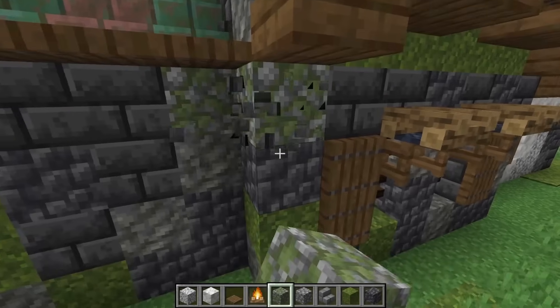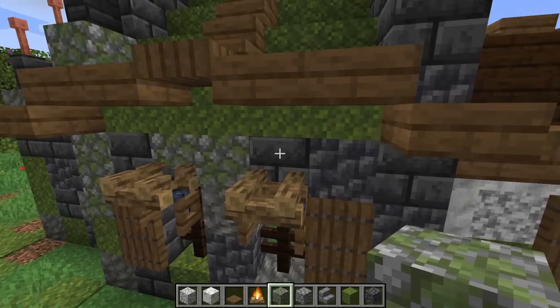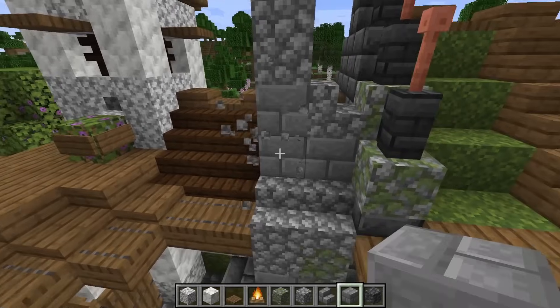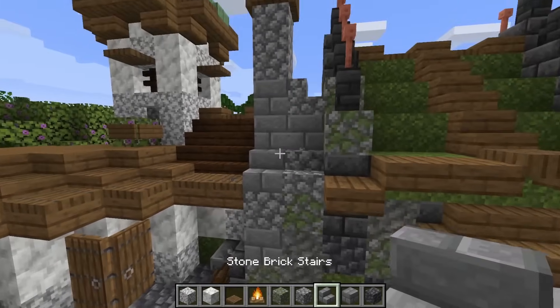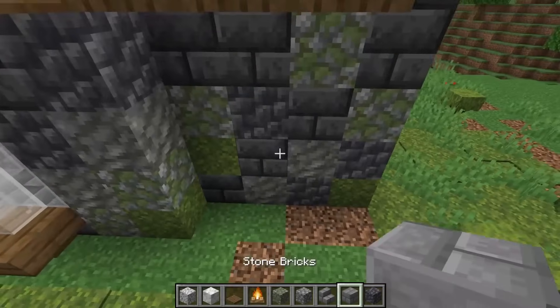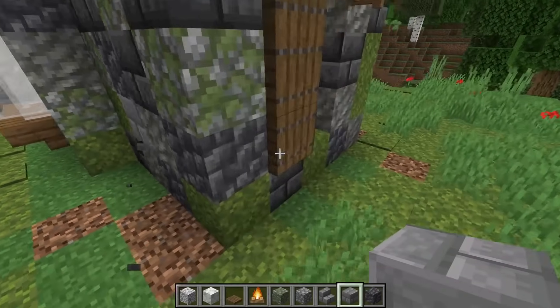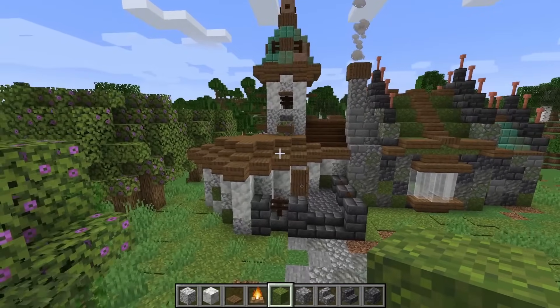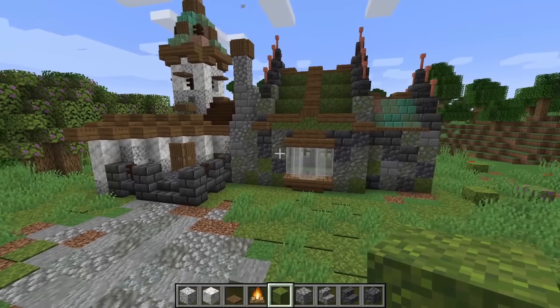Don't be afraid to experiment — you can replace some of these with stone bricks for a more structured look, adding them toward the bottom as well. The texturing is now complete and it looks way better than the plain version.